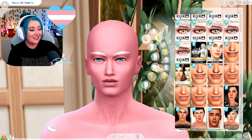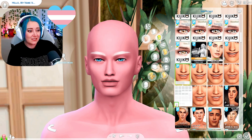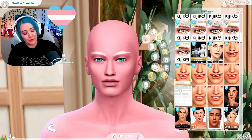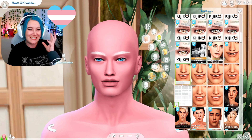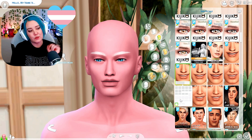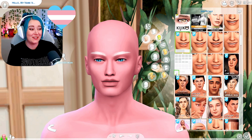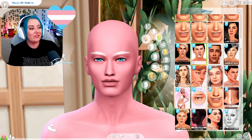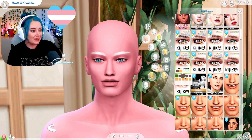Time to find a face overlay that I like. I'm probably going to go with one of these ones — they've got different types where it's like more alpha, less alpha, less texture. Also if you do the ones down here, it doesn't do an overlay on the eye so it doesn't create a crease. I like this one — I actually think I use this one a lot on my Sims.